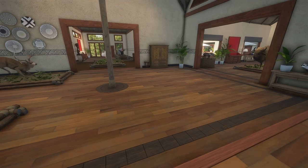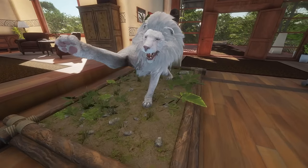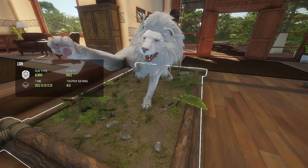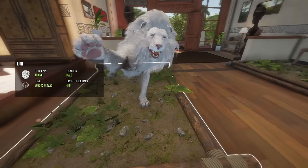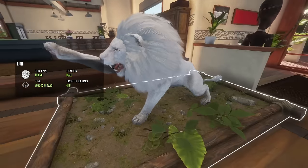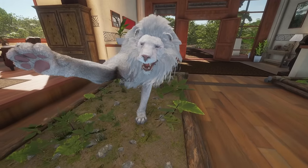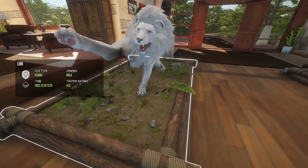I looked through some comments and a lot of you guys have been telling me to do a trophy lodge tour. So here we are. This guy right here is probably the single most important trophy I have ever gotten. He's an albino male — he's only a silver, but I got this dude with a heart shot from like a meter away. This is a lion that catapulted my whole channel. This is why I'm at as many subs as I am right now — it's pretty much thanks to this guy. If you want to watch that video, I'm gonna link it up in the top right.